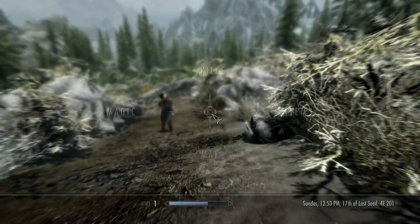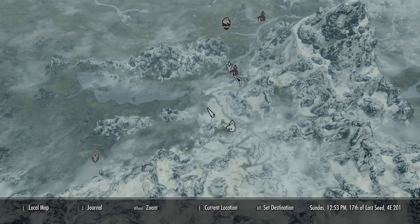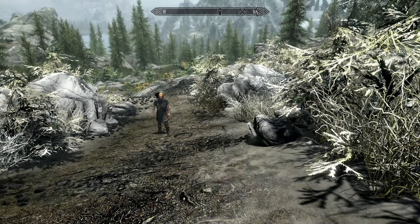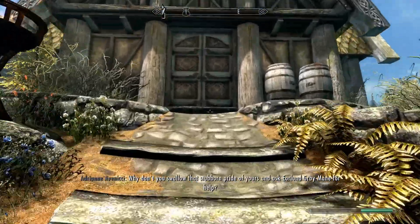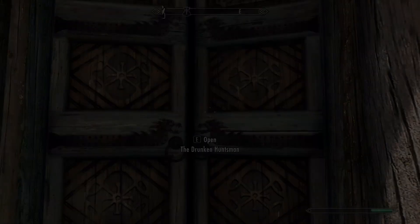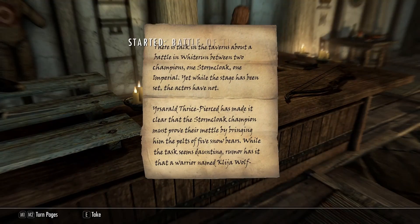The first spot you're going to need to get to is Whiterun in order to get the quest. Once you get to Whiterun, head over to the Drunken Huntsman. There will be a note on the table that says Battle of Champions, and it's going to give you the quest Battle of Champions.